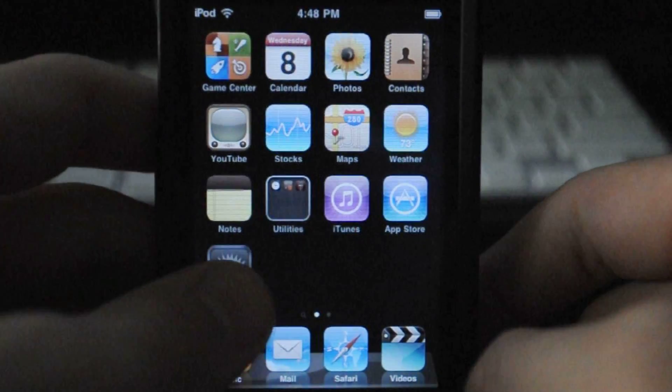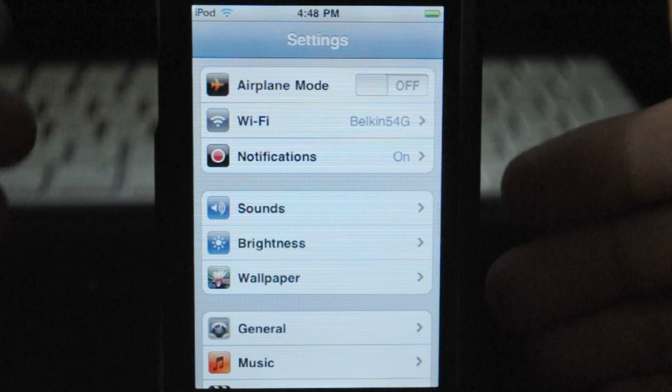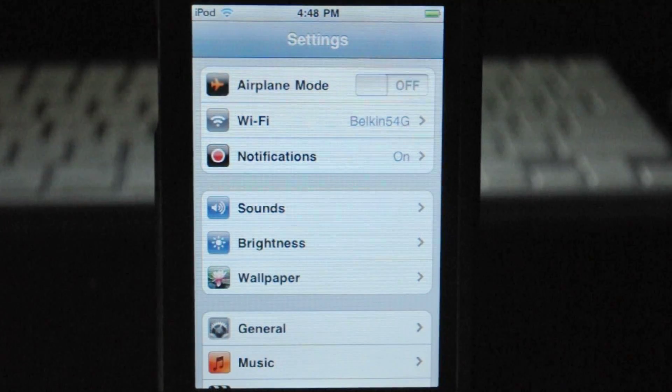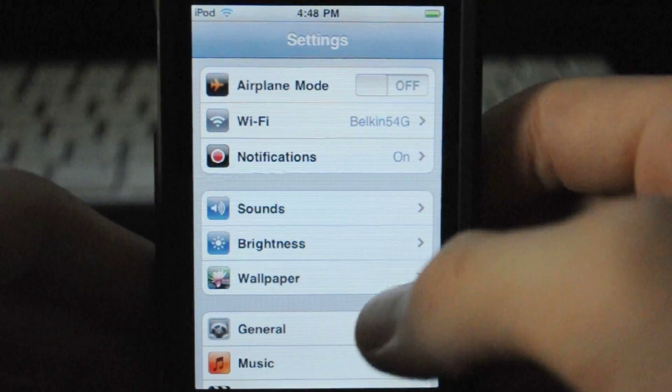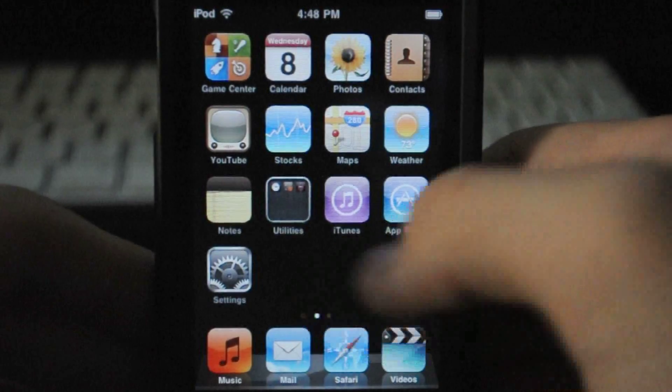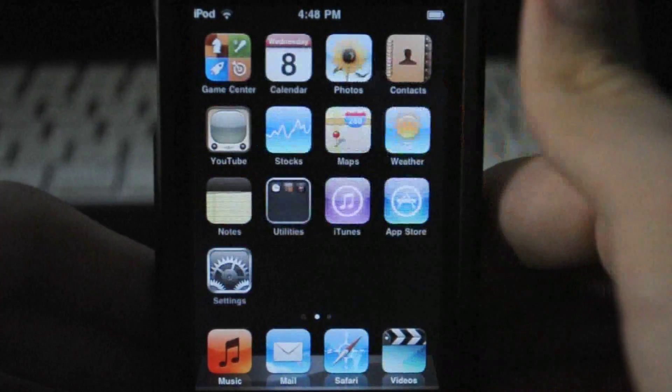That's one of the coolest things about iOS 4.1 — it integrates Game Center into the operating system. Because it's an Apple standard, it'll be readily integrated throughout the whole thing. Just make sure you enable push notifications so you don't miss out when someone wants to play with you.